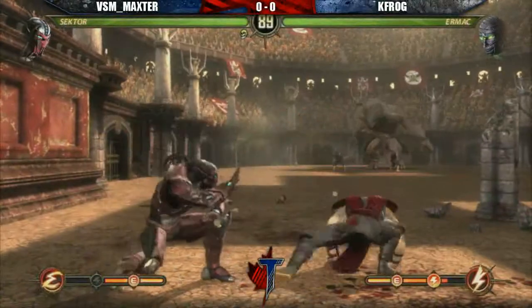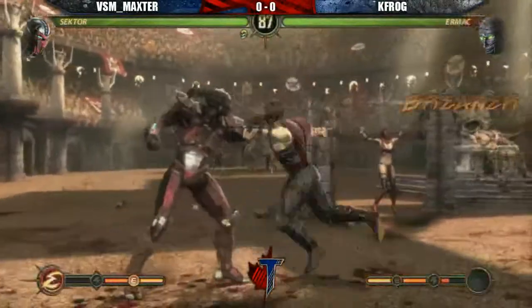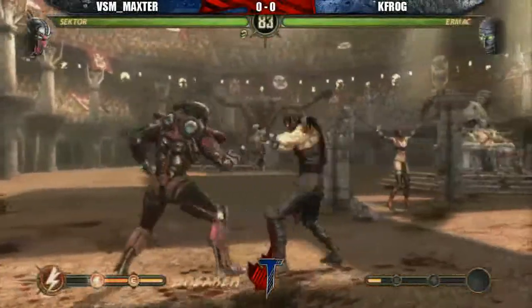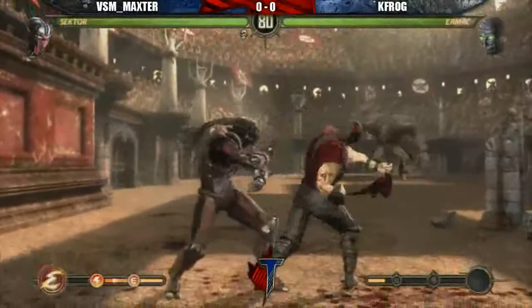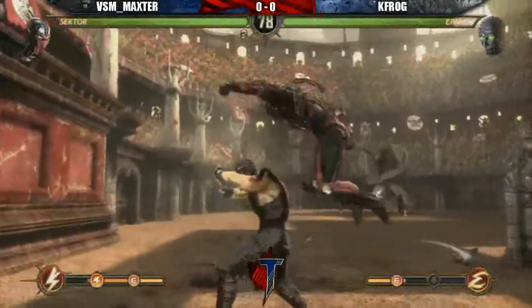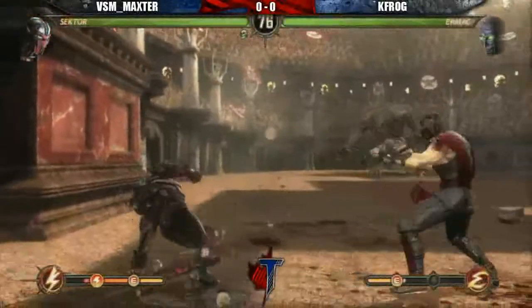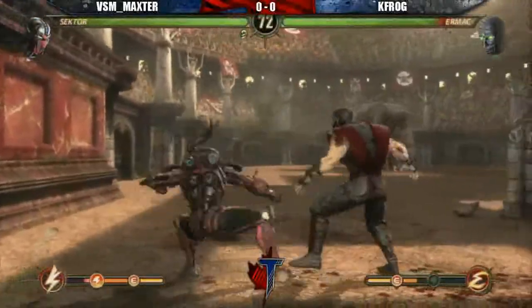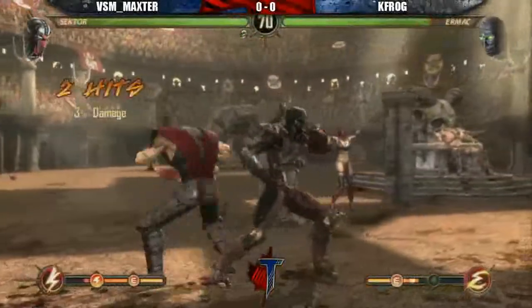Max is now against the wall. 1-1 anti-air, inside the break. I don't know what's in, but that's the back 2, correct? I'm not familiar with Sector's kit. A lot of pokes here — down 3, semi-1.